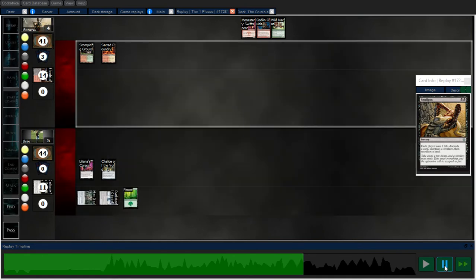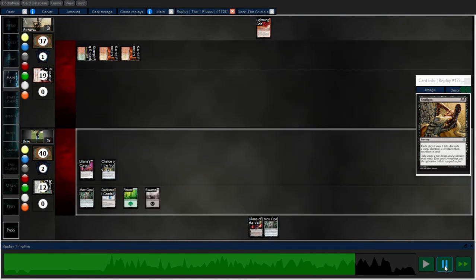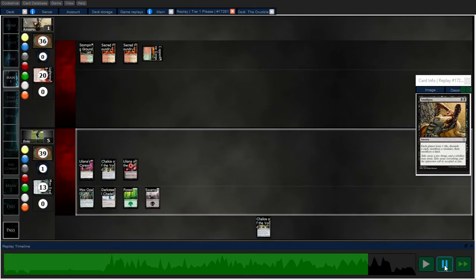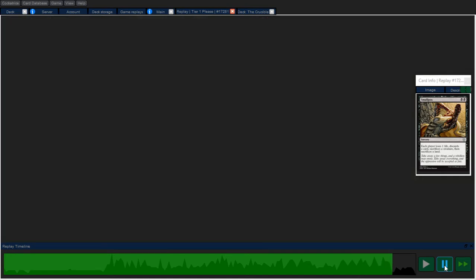Collective Brutality for the life gain. Go ahead and tutor — I believe I got a Liliana. So next turn I can do Liliana and start doing discard mode with Liliana's Caress. Opponent's trying to empty their hand so they don't take damage from the Caress. They're down to one. Another Chalice on one, and the game's kind of over. Opponent gave up.